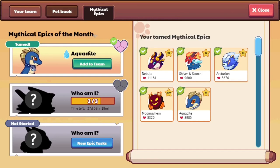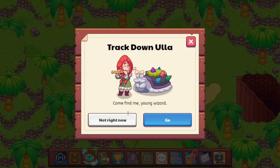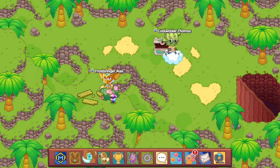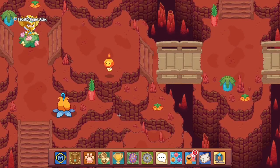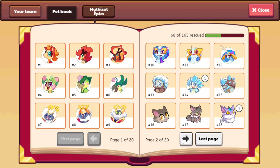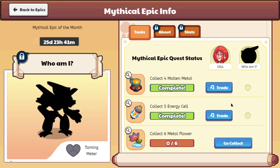Now all I need is the metal flower, which I will get tomorrow. But as you guys can see, I've completed the task now and we've gotten everything down. So now all I need to do is battle this Epic once — I haven't battled it yet, so I'm quite excited to try doing that. Let's do that quickly. Now let's battle our mythical opponent and see what types of things they actually have. We have two out of three items equipped. Now let's go and fight.